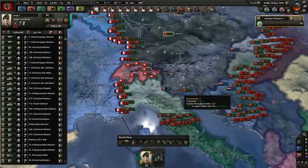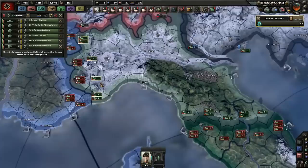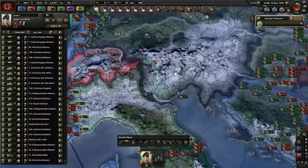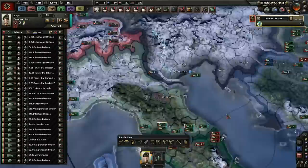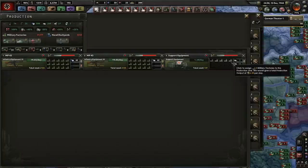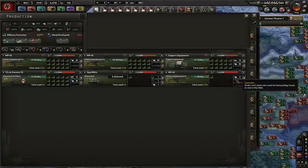Shall we pull back? There are lots of military factories just here, but it really doesn't look like we're going to be able to hold. I'm making the decision — we're going to pull back. We're going to need lots of infantry equipment, lots of support equipment, lots of artillery, and some motorized. The rest will be infantry equipment, I think.